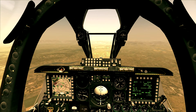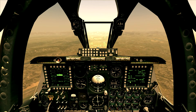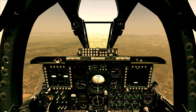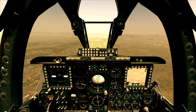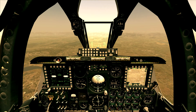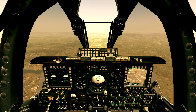Go to DSMS page and select Mavericks. Press TGP on the right MFCD and switch air to ground. Press and hold K for 3 seconds to enable slewing the TGP, and find your target.